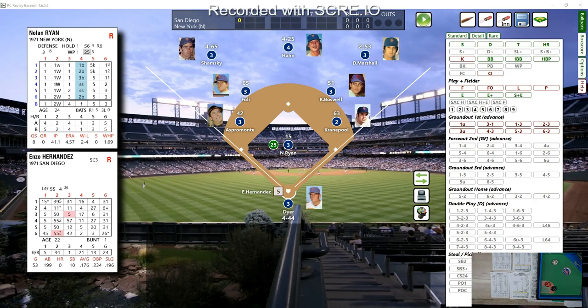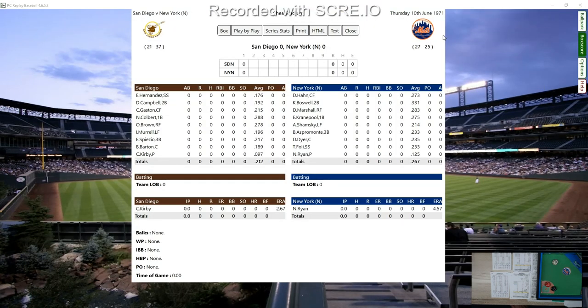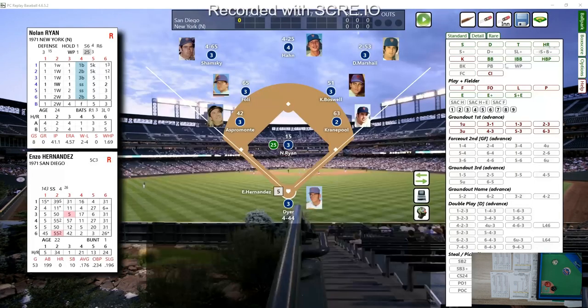Hey there everybody, Tony Porter, Cards and Dice TV, and we are ready to roll. It's San Diego at New York. We're using Replay Baseball for the online stack-keeping feature and we're rolling using the Fall Classic rules. I'm replaying the '71 Mets. The date is Thursday, June 10th, 1971. It's Nolan Ryan, the Express, on the mound versus Clay Kirby for the Padres.